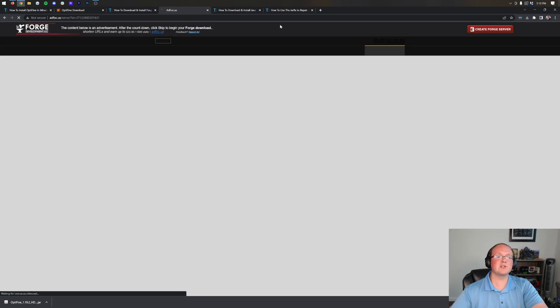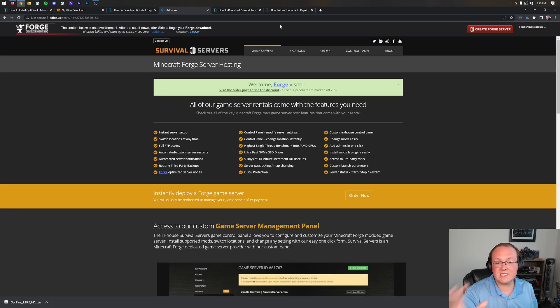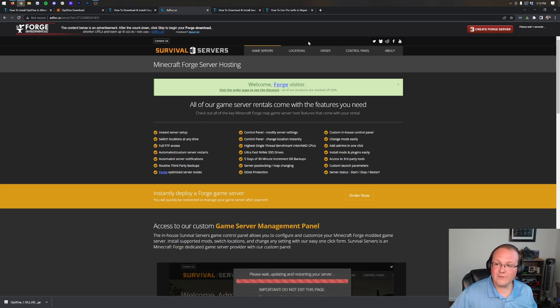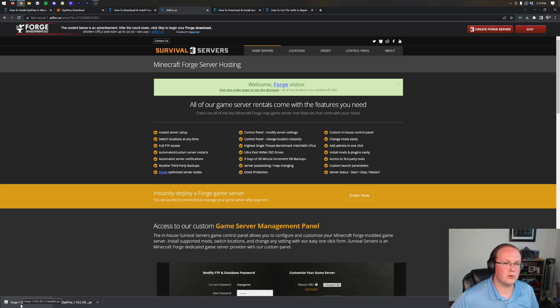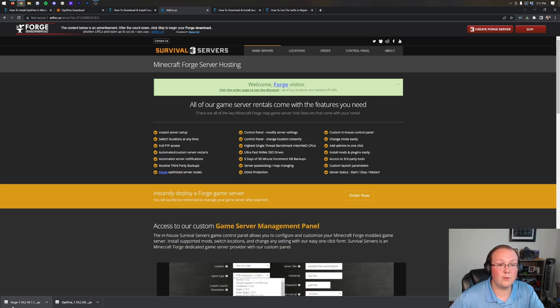That'll take us to an ad page — stop! Don't click anything on this page whatsoever. Just sit back and wait about 10 seconds. After about 10 seconds, click the red Skip button in the top right, and then Forge 1.19.2 will start downloading automatically. If you're on Mozilla Firefox, you'll need to save it in the center of your screen. It's 100% safe as long as it says Forge in the title.